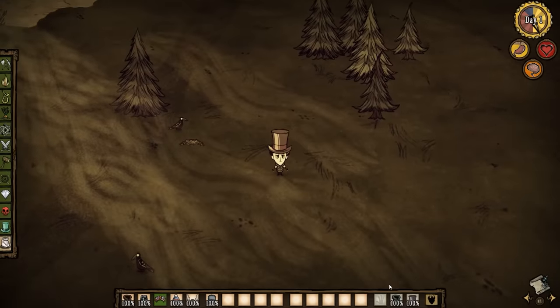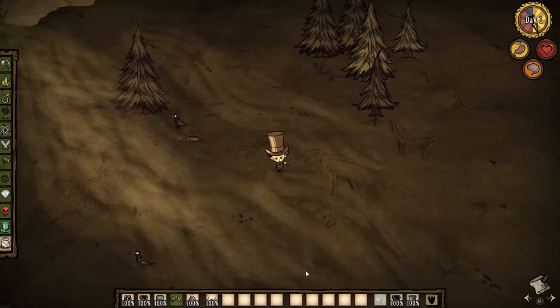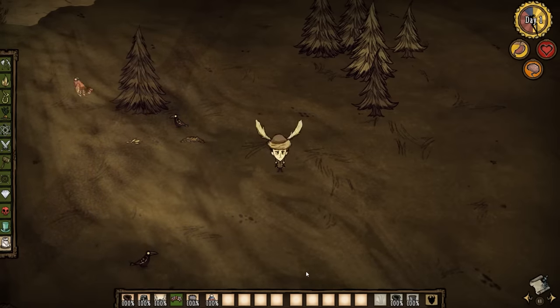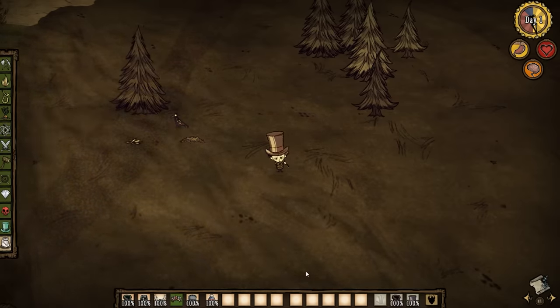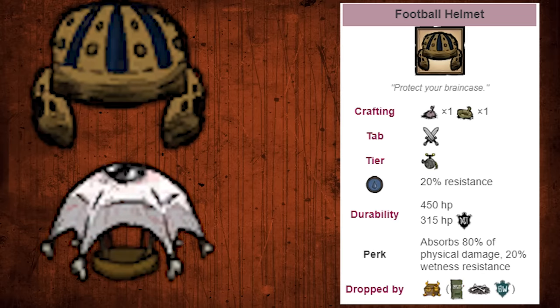That even includes damage from shadow creatures or from darkness. Almost everything counts as physical damage, with only a few exceptions such as cold, overheating, or hunger damage from when your hunger goes below zero. The easiest solution is to make a football helmet using one pigskin and one rope and just wear it basically all the time. The only time you wouldn't want to wear it is when you swap for an umbrella to avoid heavy rain in spring. The football helmet is one of the best armor choices because it goes in the head slot, which is basically useless except for armor, it's cheap to make, and protects from 80% of damage.